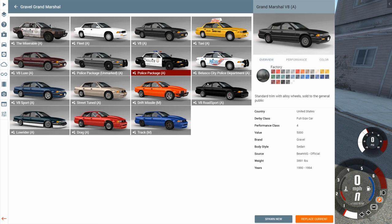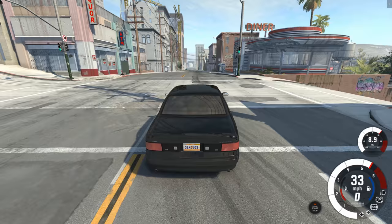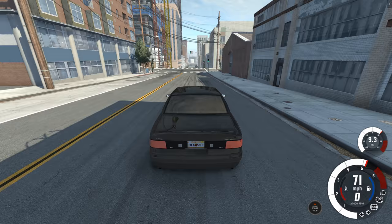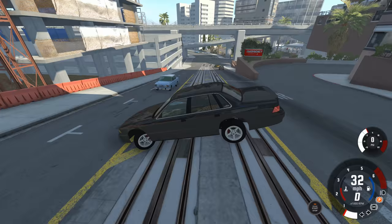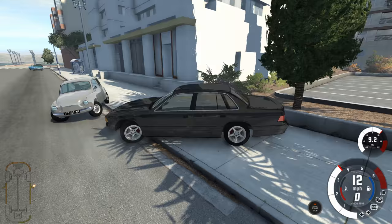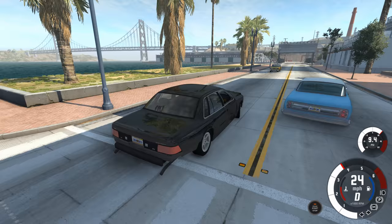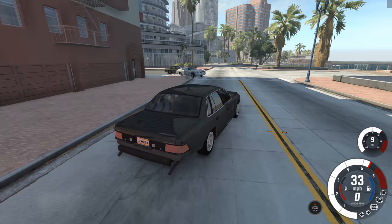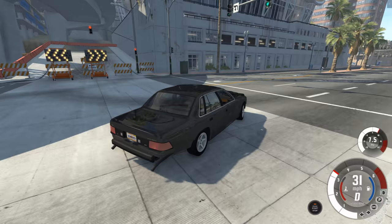Next we're going to the V8 Road Sport. The Road Sport is Gravel's factory supercharged performance model. It does in fact have an engine that makes some power - a little bit more than the street tuned we were driving before. The difference is how it makes its power: it's a supercharged engine where the other one was naturally aspirated. With the supercharger it just feels like it has a good bit more torque, especially off the line. Horsepower is probably about 370. I'm just going to bash in all the traffic - it's a good way to crash test the vehicle.